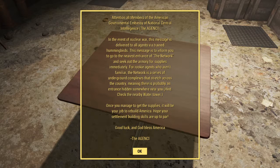Attention all members of the American government embassy of the National Central Intelligence: in the event of a nuclear war, this message is delivered to all agents via trained hummingbirds. This message is to inform you to go to the nearest entrance of the network and seek the armory supplies immediately. For rookie agents who aren't familiar: the network is a series of underground complexes that stretches across the country, meaning there is a probability an entrance is hidden somewhere near you. Hint: check the nearby water tower. Once you have managed to get the supplies, it will be your job to rebuild America. Hope your settlement building skills are up to par. Good luck, and God bless America. — The Agency.